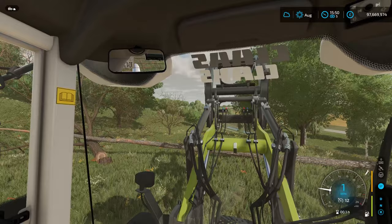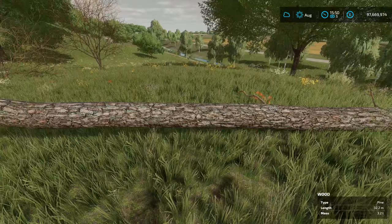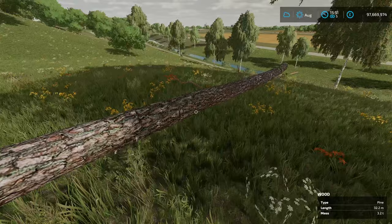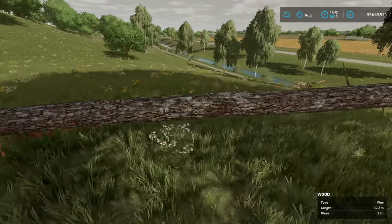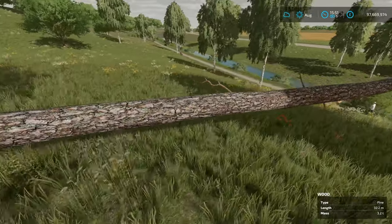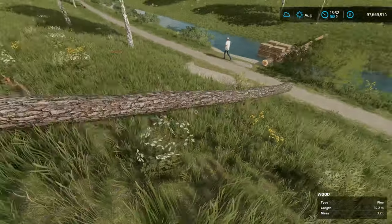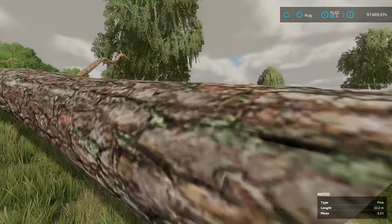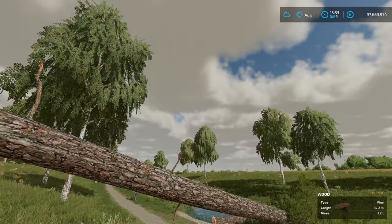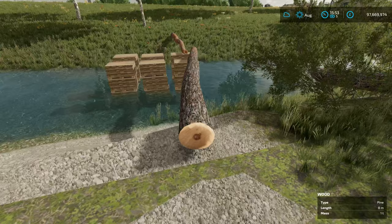So what we'll do is a bit of a proof of concept here - let's see if we can carry this thing down there. I want to see if it will actually be the right length, see if it will work, and see if we are able to keep it in place - that's going to be the key thing. I want to make it wide enough so we can comfortably get two vehicles across. It doesn't like to be picked up there, but then I guess there's an abnormally heavy weight.